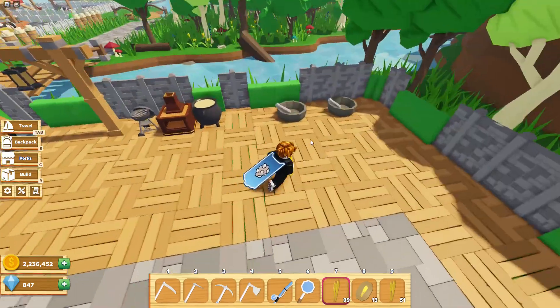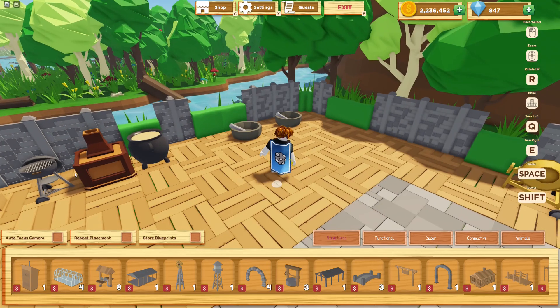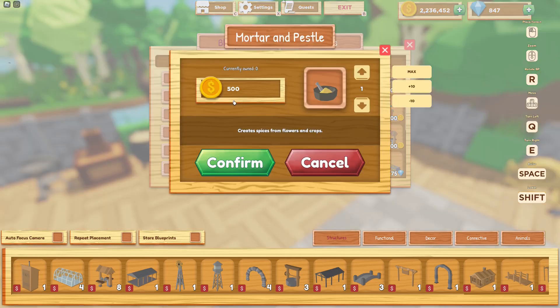Now that we have our wheat, we need a mortar and pestle. If you don't know how to get it, let me show you. Go into build mode and then click on shop. Next, click on the functional tab and you should see the mortar and pestle available for 500 coins.